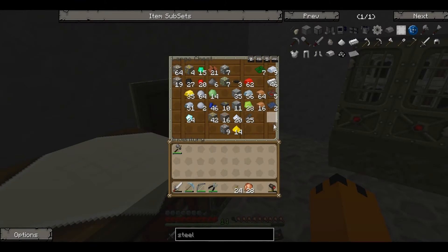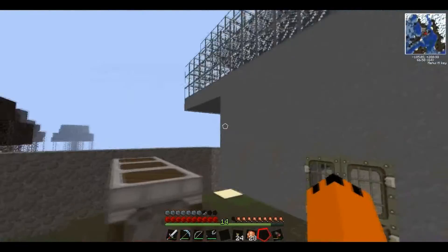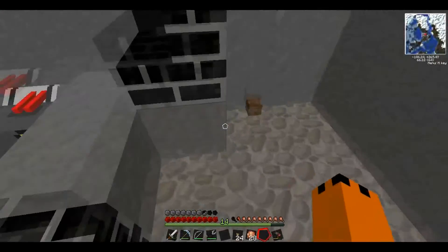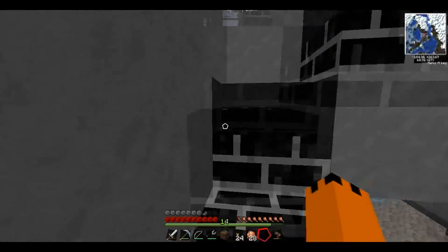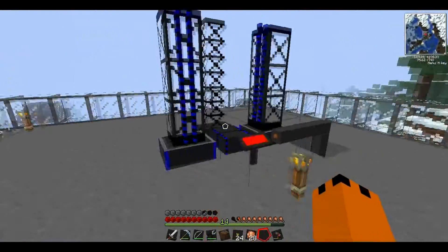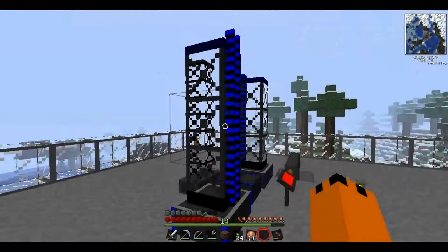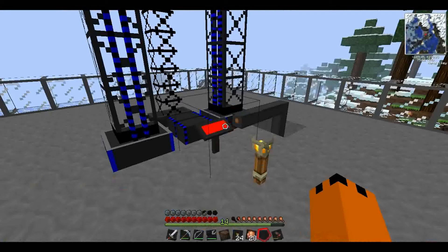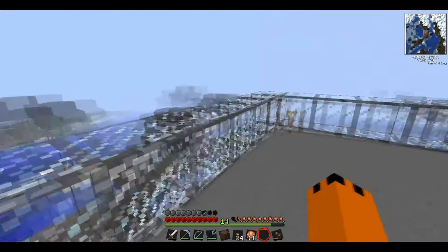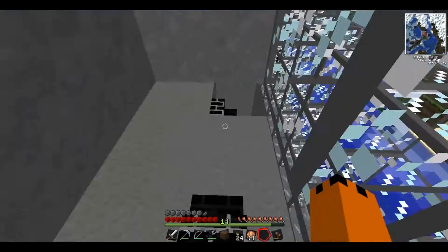Hey guys, welcome back, I'm MrFozzyHD and we are back on our vaults. The building is still the same - I've put some cobblestone on the floor which is a bit of an improvement, getting rid of some dirt. Last episode, if you missed it please click the link on the top left - we started to make our missile dispensing thing, and it's pretty big. We used our radar gun and pointed where we wanted to fire this missile, and the only thing we're missing is a missile.